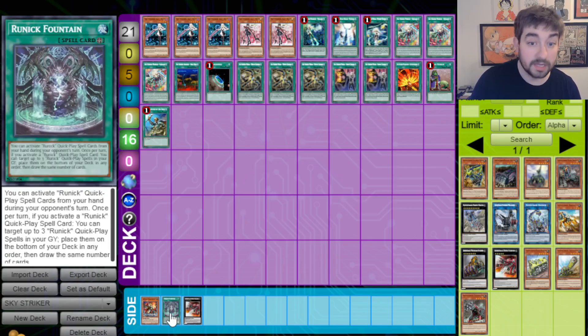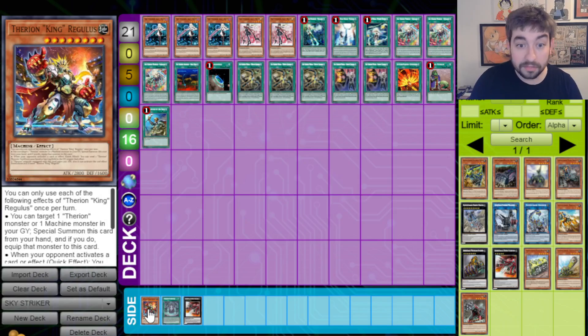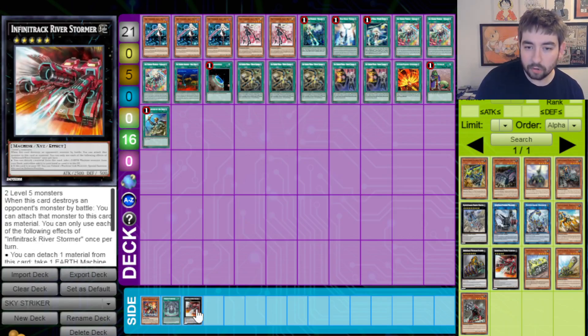Stuff like your Runics — Sky Strikers play with a lot of spells and they play a very strong controlly game and they don't always need the field spell active. So Runic Fountain and the Runic cards can support it pretty well. I think Therians specifically — just the field spell and Regulus — are immensely powerful in this deck, giving them extra layers of disruption, the ability to put more damage on board. They also facilitate Regulus so easily. One of the complaints with Therian cards in general is they can be bricky, but this engine really compliments Regulus specifically.